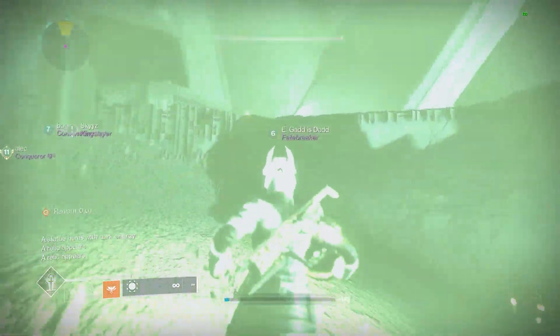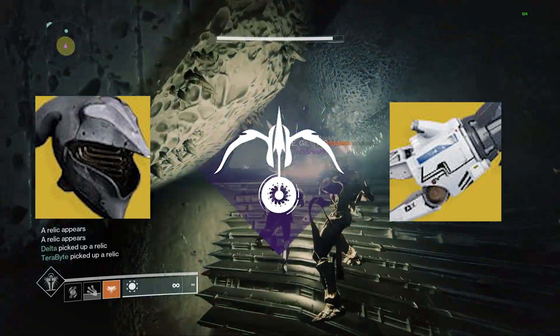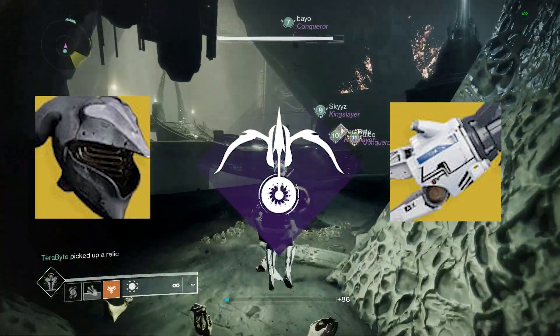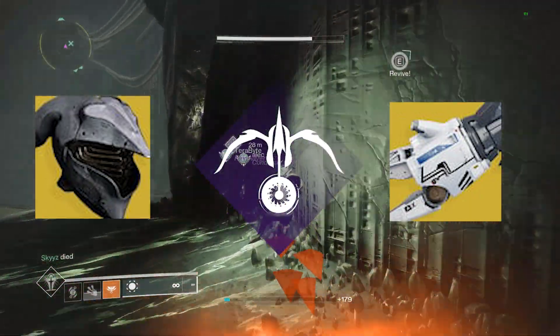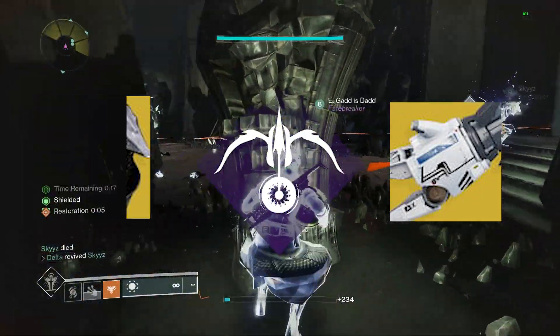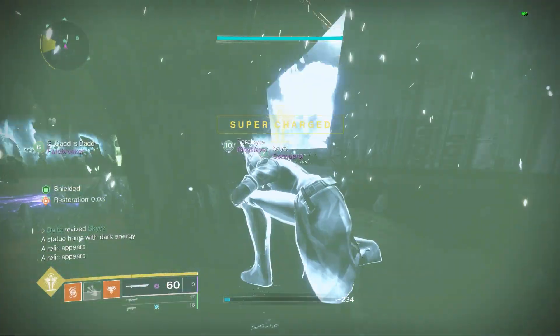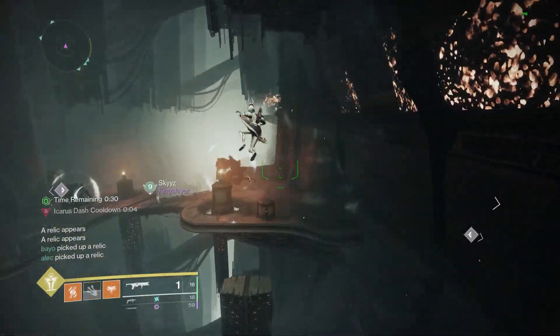The three Tier 2 options are Felwinter's Helm, Tether, and Tractor Cannon. Tier 2 debuffs provide a 30% debuff — an extra 15% more than Tier 1. But they can sometimes be harder to use because you need to time them or manage the debuff far more than with Tier 1 debuffs, as Tier 1 debuffs are more consistent with their upkeep.